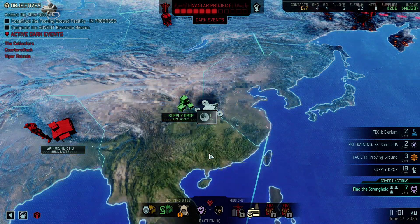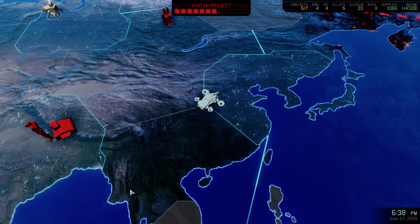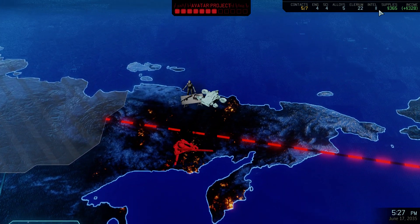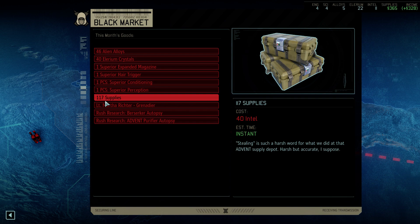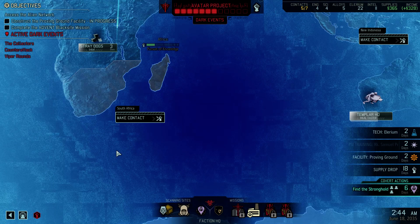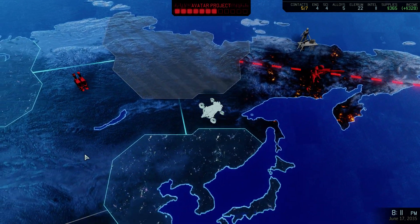I was going to get my supplies. Let's see what the black market has this month. We won't be able to afford anything, but I want to know what's there. Because our intel is super low. We have alloys, some supplies. A grenadier would be fun, but I'm not willing to waste so many resources on one right now — that would be too expensive. We're going to get that intel, hopefully without any interruptions.